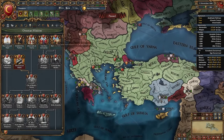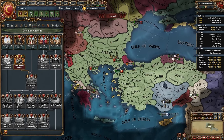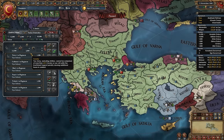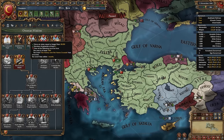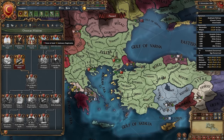Now we need to work on those three missions. We need another general — as the Ottomans we already start with one; assign them to one army, then recruit a general for the other army. We also need to recruit 10 Janissary regiments before unpausing.